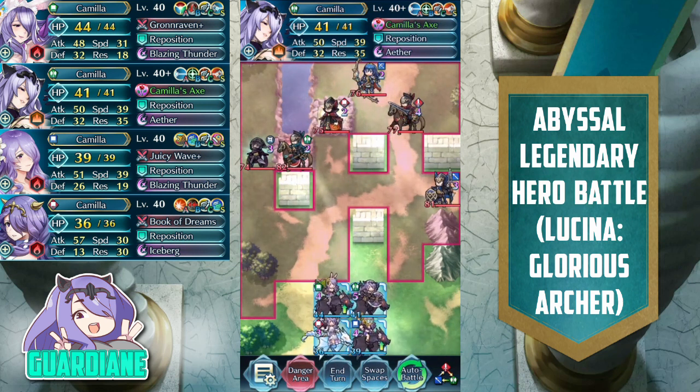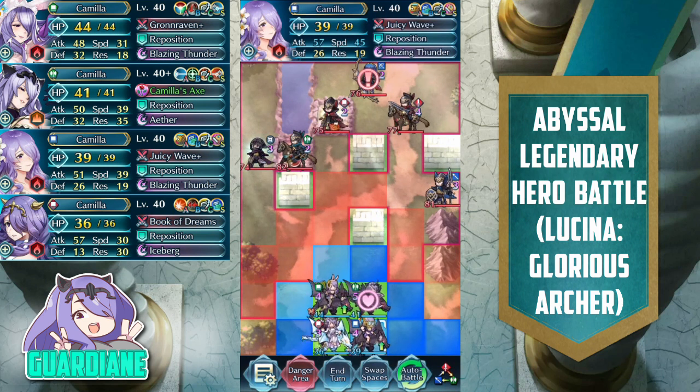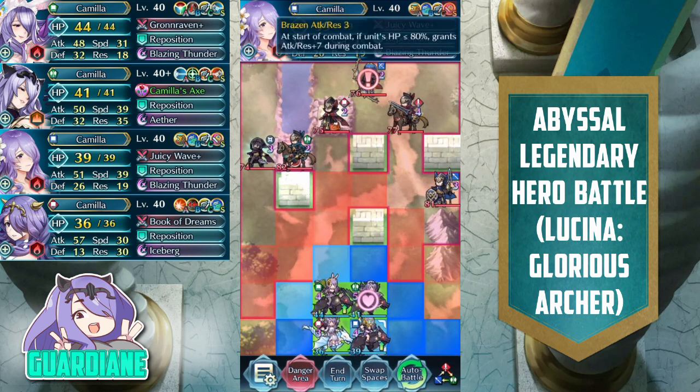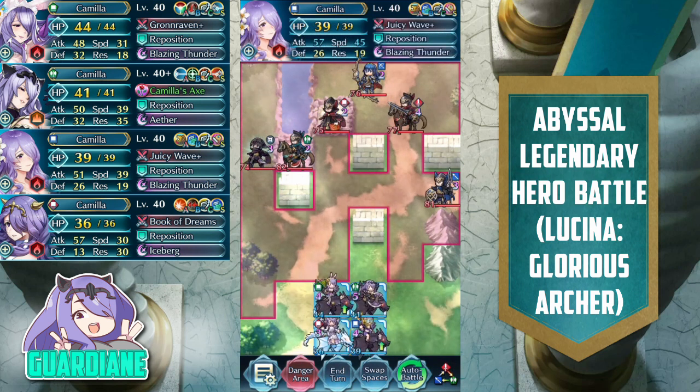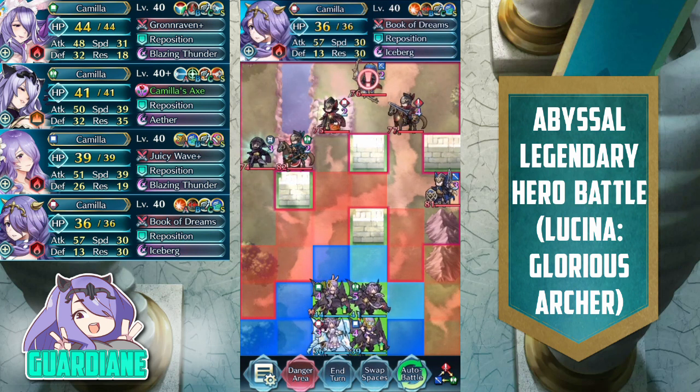Next, we have Sketchy Summer Camilla with her Juicy Wave Plus — I kept her default weapon since it suits her fine for this map. She has Reposition, Blazing Thunder for the special, Fiori for the A slot, Flyer Formation for the B slot, Goad Flyers for the C slot, and Brazen Attack Res 3 for the seal to boost her damage after she trades a bit further into the match. Finally, Adrift Camilla has her Book of Dreams tome, Reposition, Iceberg for the special, Death Blow for the A slot, Desperation for the B slot, Goad Flyers for the C slot, and Flyer Formation for the seal for additional maneuverability at clutch moments.